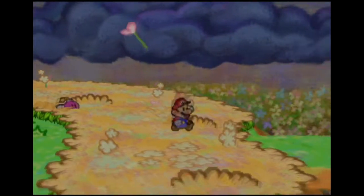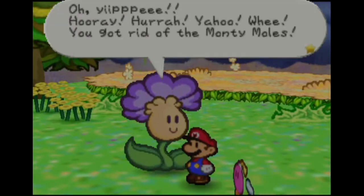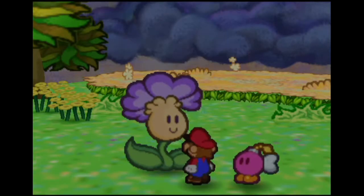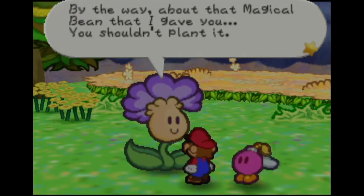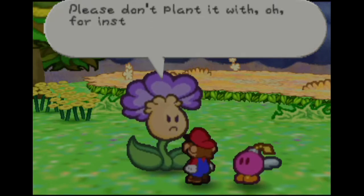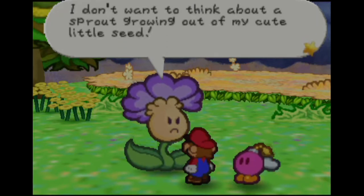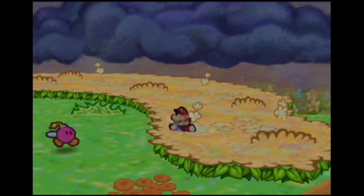Nothing else up there — we do need to hold on to our cherries here. We got rid of the Monty Moles, you're welcome. The NPC gives me a magical bean — appreciate it, thank you. This is Petunia, they call her a seed maniac. I should not plant the bean because once a seed is planted and sprouts up it will never be able to move again. Please don't plant it with fertile soil and miracle water.